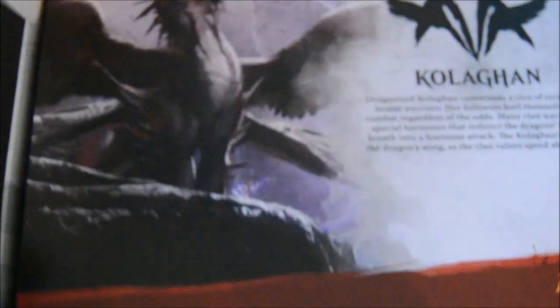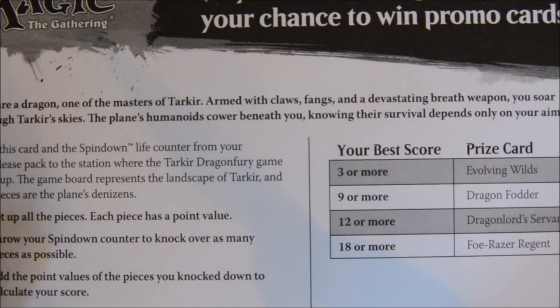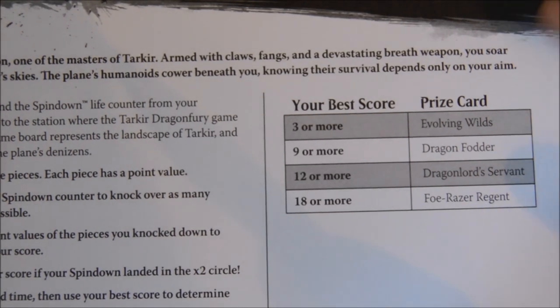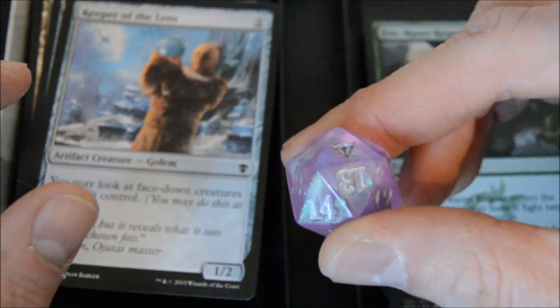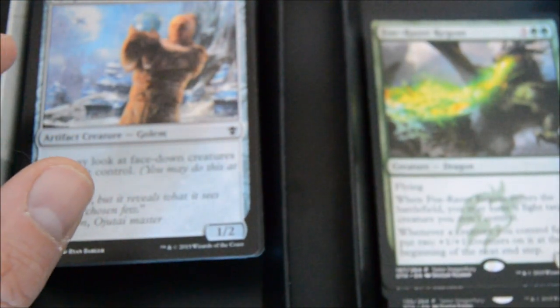I obviously already opened all the packs - this is what I played with for pre-release. The Coligan. There's a little tip card on how to build your deck, like every basic pre-release. A little score sheet for the new promo game they had - four promo cards you can win. Pick your best score, you get two chances at it, and the best score you can get all four, three, two, or one. Nice little game for some alternative art. And here's your die - a pretty cool die that follows your Dragon Lord's breath.